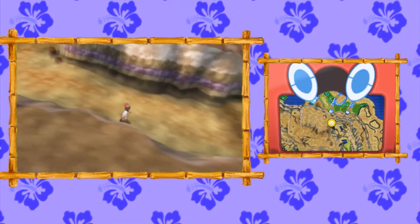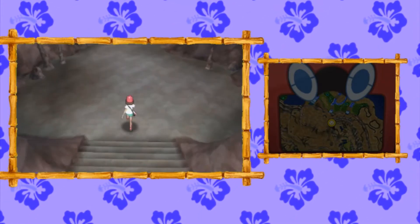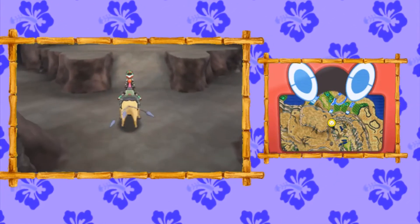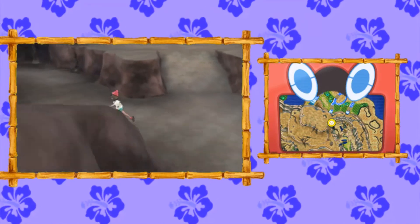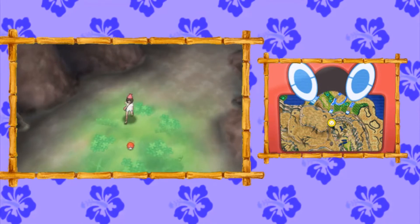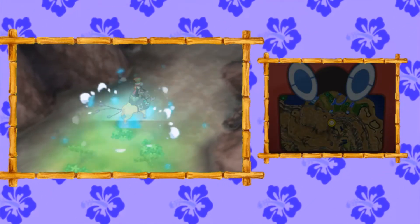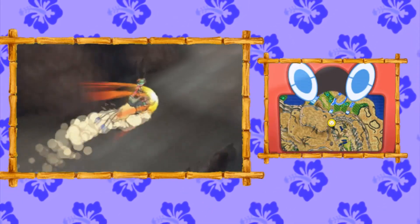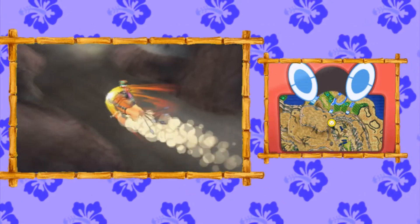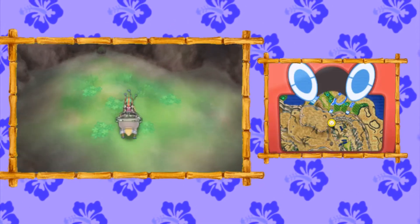You're going to enter the depths of Resolution Cave. This part of the map is mimicked right off of X and Y's cave — it's basically shaped like an X. The first thing we're going to do is take the bottom-left pathway, which will lead you to a Light Ball. Then make your way up and this time go to the upper left, where in this corner we're going to find an Adrenaline Orb — also sphere shaped.